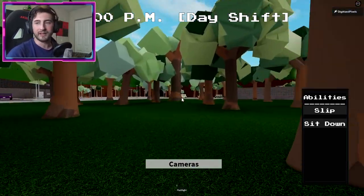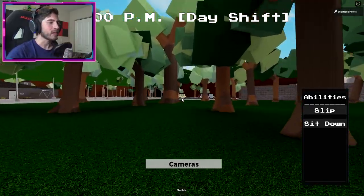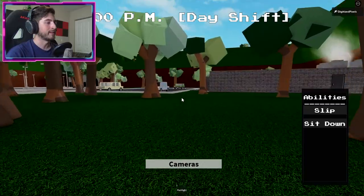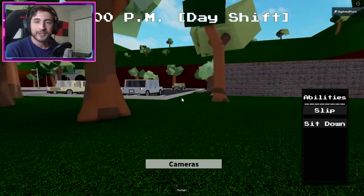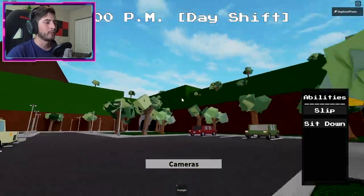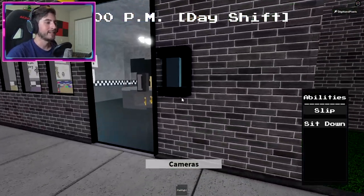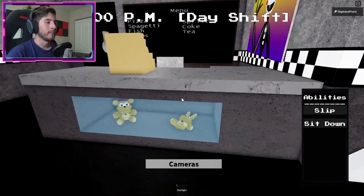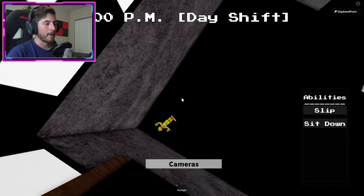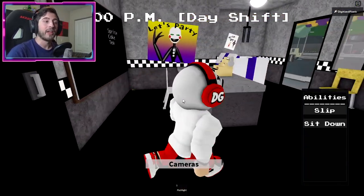The Chica picture is going to be inside Fredbear's Family Diner. Walk inside and behind the desk is going to be Chica. Step on her and you will get the badge for secret character number four.